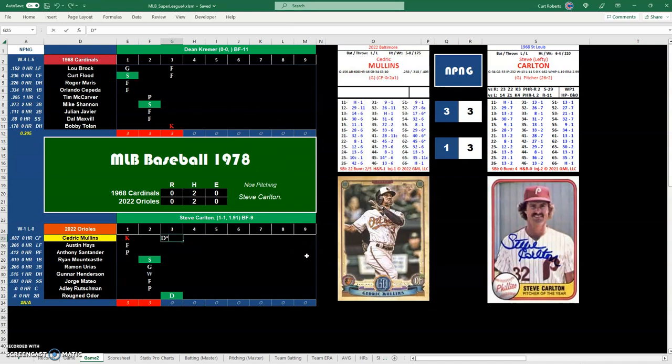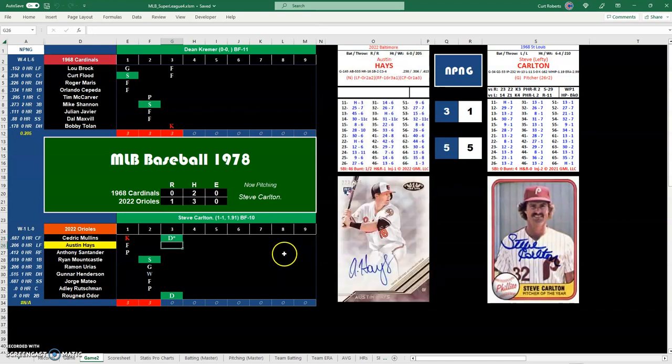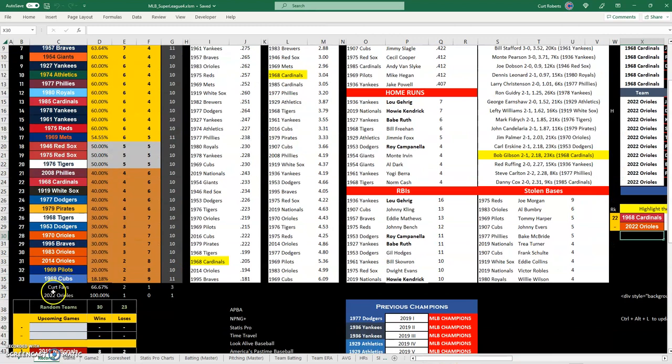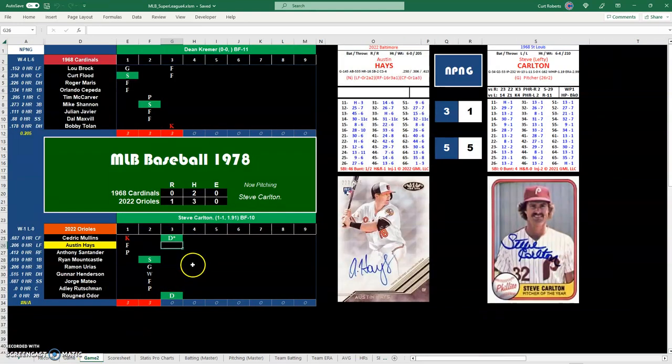We have our first run in and the O's take a 1-0 lead. I've just introduced the Orioles into my MLB Super League and they had a 1-1 win so far against the '69 Cubs. Austin Hayes is up with a 31, that's a 14, and I do believe that will be a base on balls.